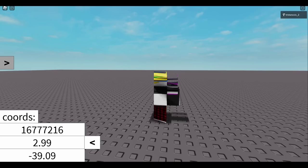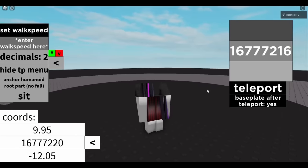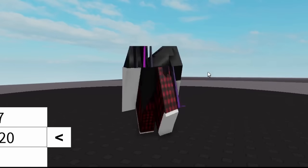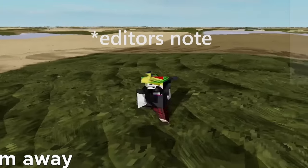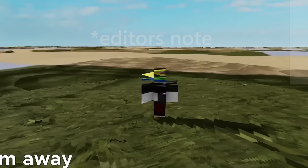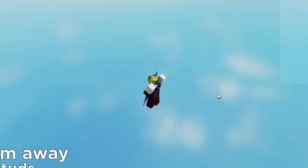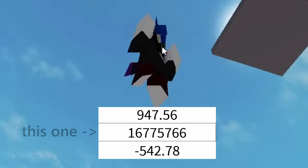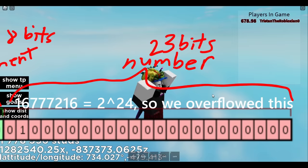At around 16.777 million studs away, moving starts becoming kind of weird. Sometimes you can move normally and other times you just straight up walk into the ground. As you can see, one minute I'm on the base plate and the other I'm just in the ground. This also happens to terrain. This is because at 16,777,216 studs out, we cross the point where precision is exactly one stud. This falling into the ground only happens on the Y axis. Also, remember that floating point chart — where there are only about 23 bits to use for the number — we now officially run out of bits to use for any precision at all.